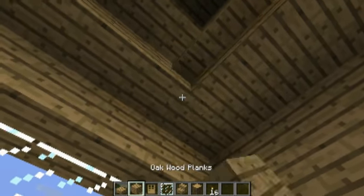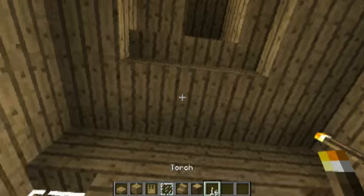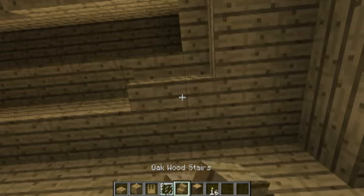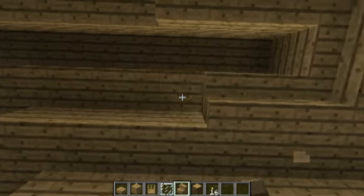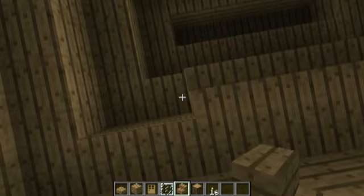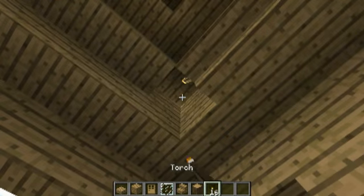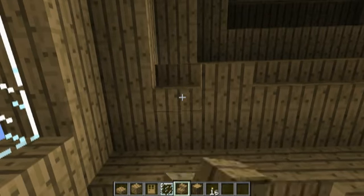You won't be able to see how it lights up like this because you're gonna have torches here. See — no lighting glitch. Break a block, place a torch, place a stair, go like this. Break a block, place a torch, place a stair, and keep rolling until you're done.